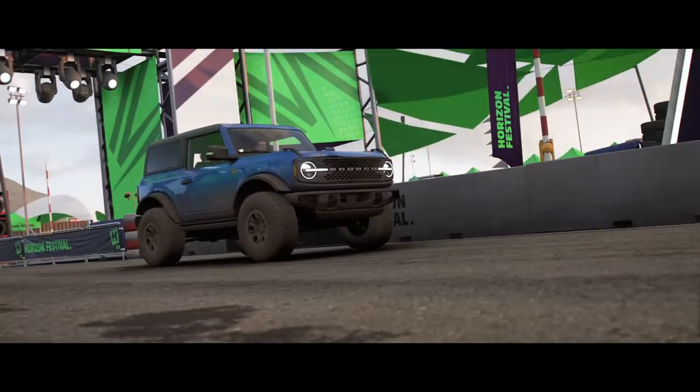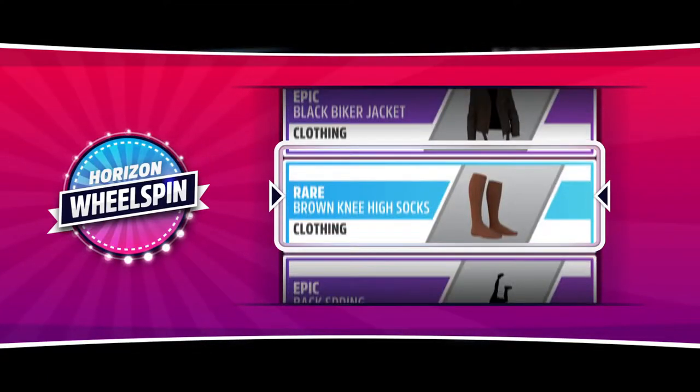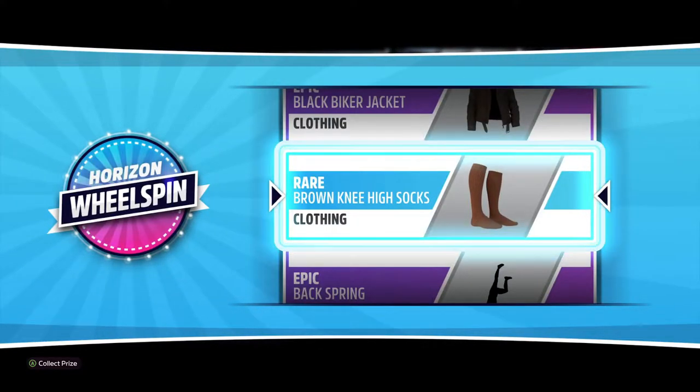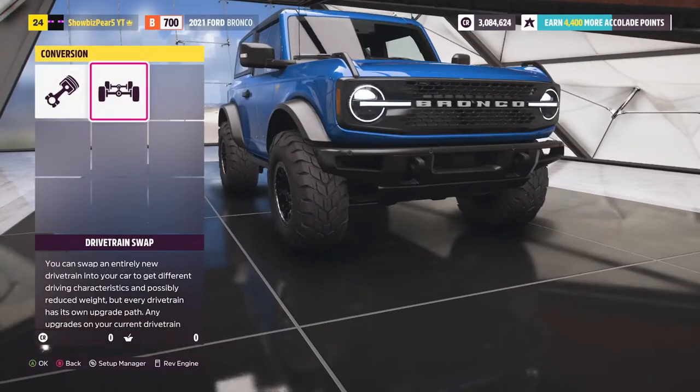First place. I mean, it's not the fastest, but it's still pretty good. Oh, just what I wanted — brown knee high socks. Alright, next I want to see how good this thing is in A-class, and then we'll go do an all-out build.